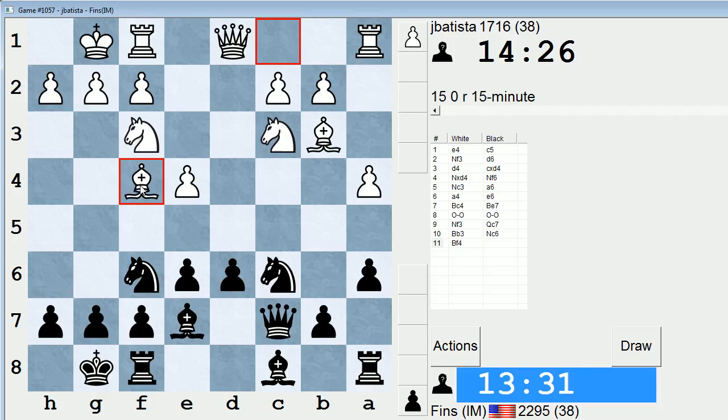Oftentimes Black will have a choice between Knight BD7 and Knight C6, just like they had a choice between E6 and E5. I kind of like Knight C6 here because it helps control the A5 pawn advance. Maybe I can play Knight A5 myself and attack this Bishop on B3. Bf4 is kind of goading me into playing E5 — if I play E5, they'll probably play Bg5, intending to destroy the Knight and then jump into D5 with a fork of my Queen and Bishop.